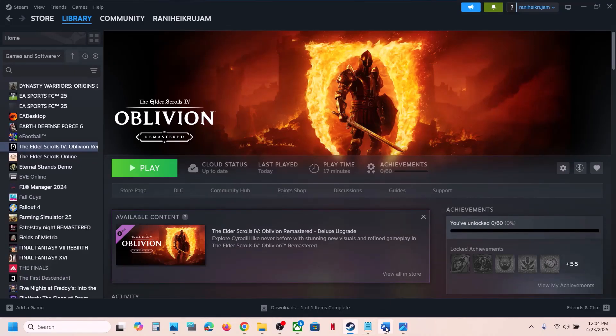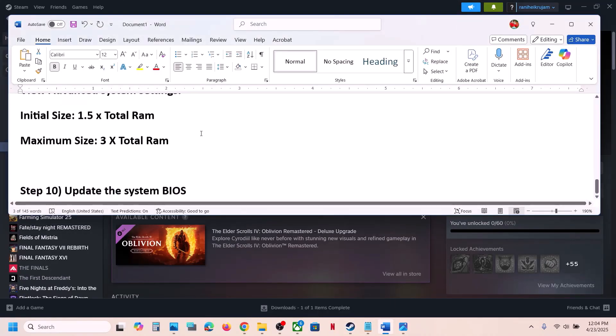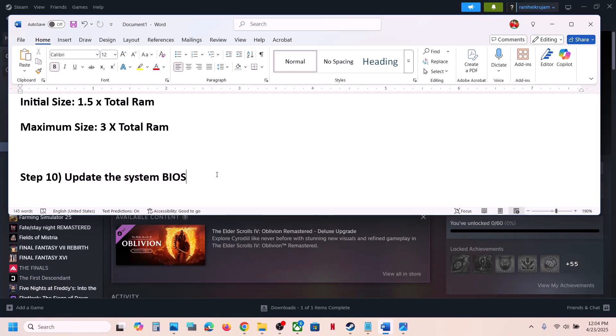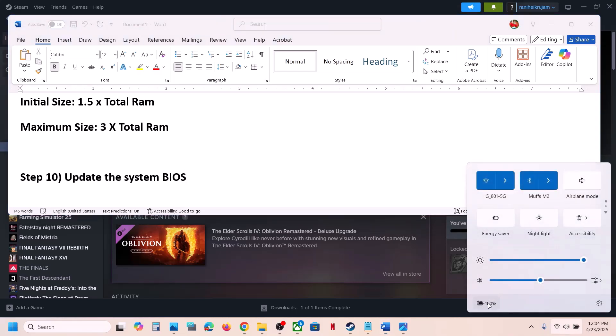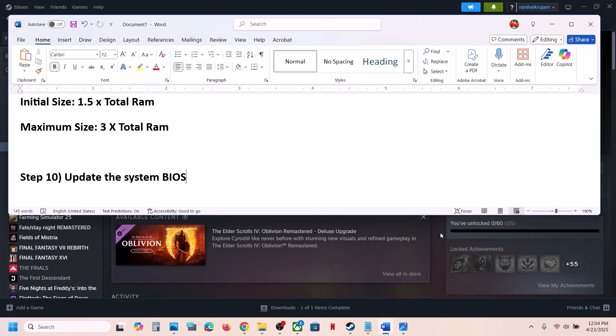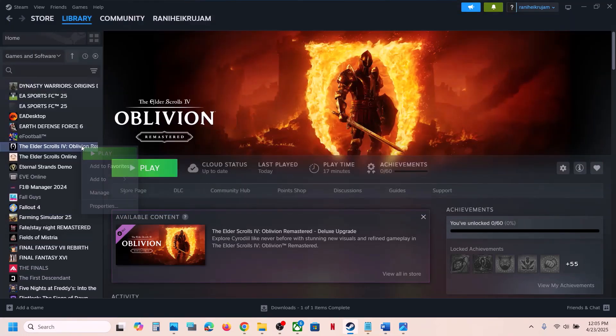The next step is to update the BIOS. Go to your system manufacturer's website, select your model number, and update the BIOS. For laptops, make sure the battery is above 10% and the AC adapter is connected. During the BIOS update your system will restart — do not unplug the power cable. After the update, launch the game and check.